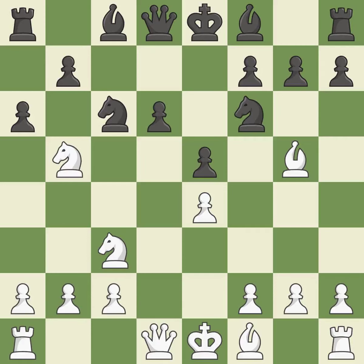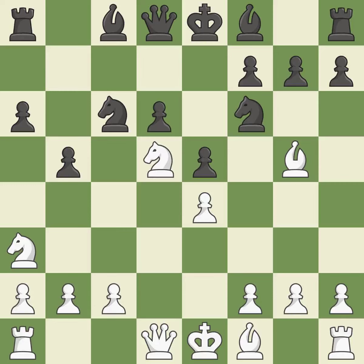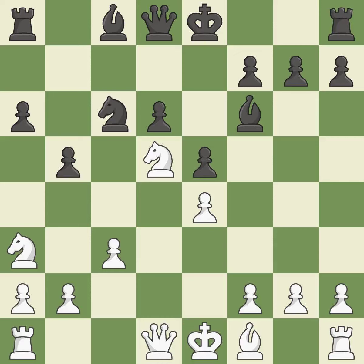a6 kicks the knight off of the active b5 square. Na3 retreats the attacked knight — it will look for a new square on c2 after White plays c3 or c4. b5 gains space on the queenside and threatens to fork the knights with b4. Nd5 places the knight on a center square and attacks the pinned f6 knight. Bb7 develops the bishop and prepares castling. Bxf6 captures the knight, attacks the bishop, and increases White's control over the d5 square.